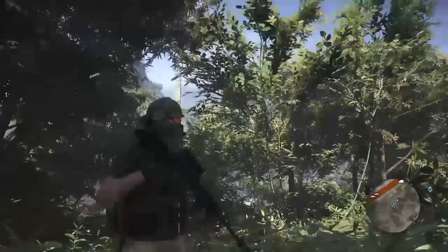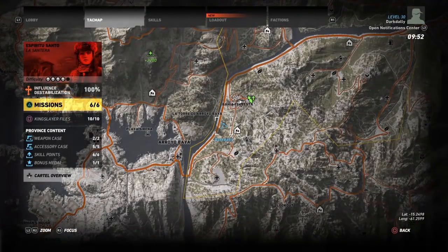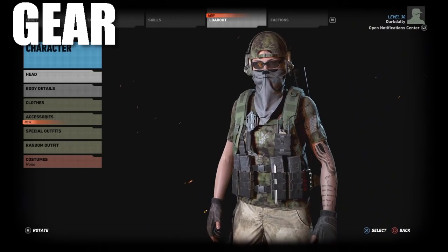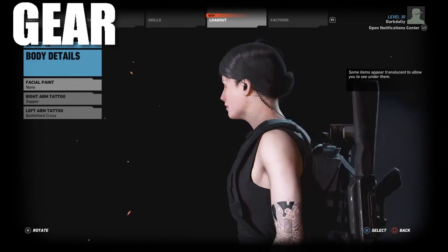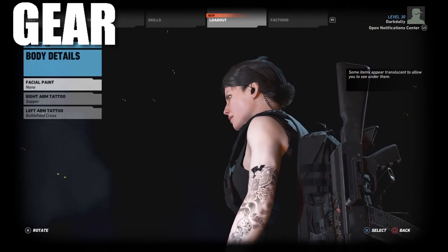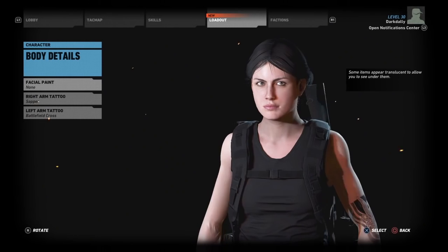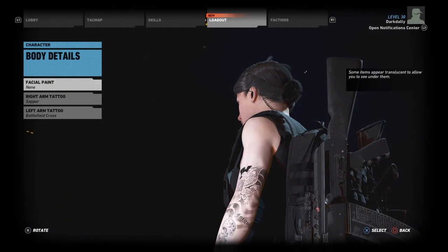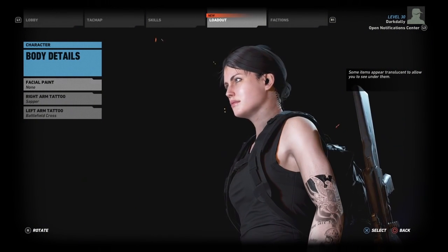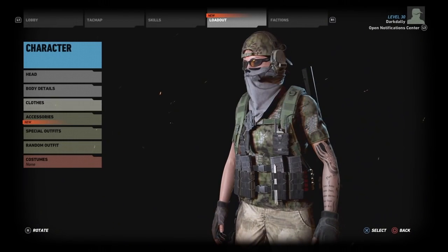Let's have a look at the gear — and when I say gear, I mean the outfit. You guys had a hand in absolutely every single bit of this. For tattoos, I decided this one looks like something a veteran would have. But aside from the stars and stripes tattoo — which didn't work out because it's short sleeves and it covers the flag part — this was the most American tattoo I could find. So we can say this particular character was a veteran. I have my sapper tattoo on the other arm — it's what this character always runs.